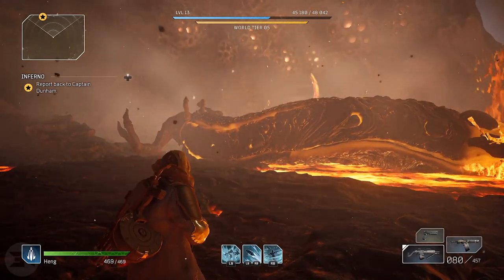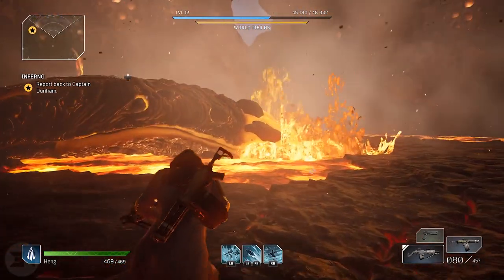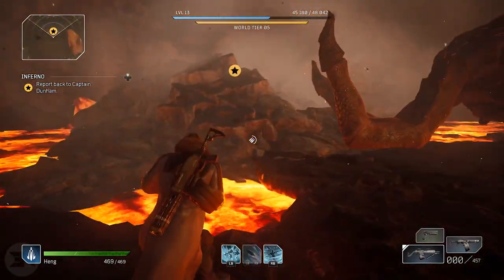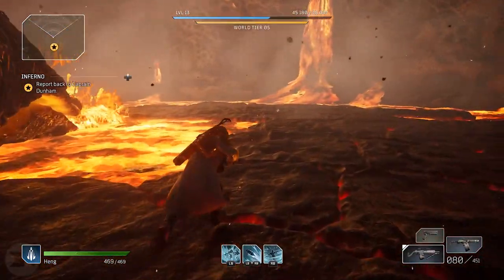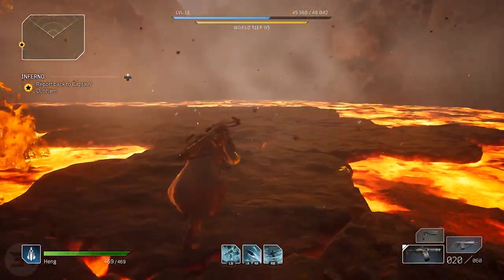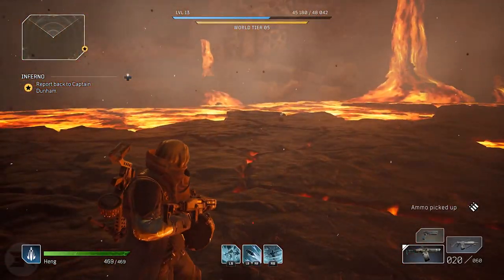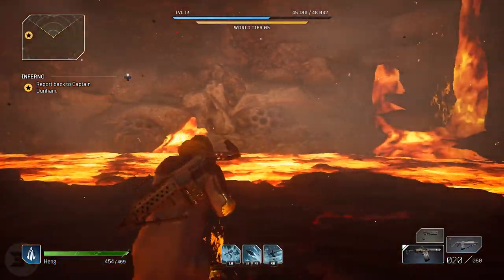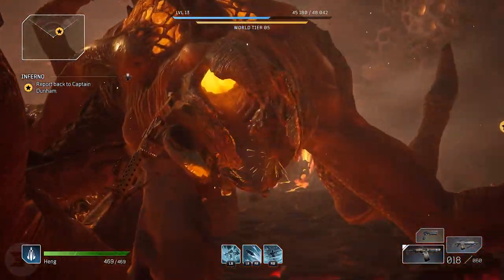To summarize the basic mechanics: knock the shell off and shoot his gooey insides, avoid the spiders he spawns, and avoid any blue markers on the map — whether it's a big circle he's going to jump into, a fire spray straight ahead, or the mid-map fire spread. Look for the blue markings and avoid them. In the last phase, constantly keep moving and shoot him until he dies.